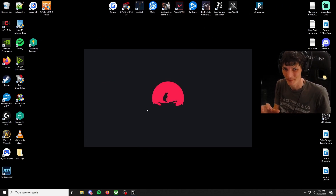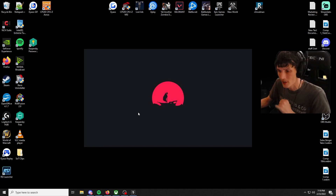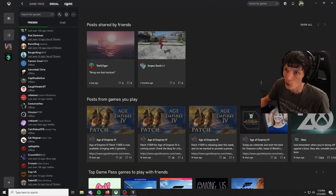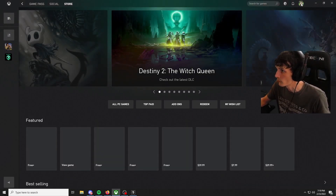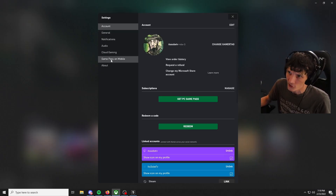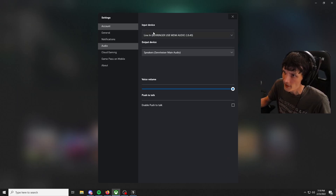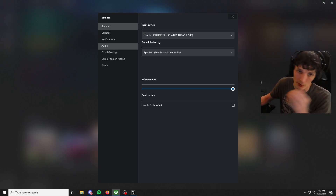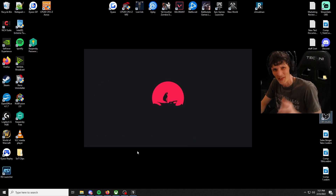Make sure you do all these steps, because if you skip one it still might not work. The next thing you're going to want to do is open up your Xbox app, go to Settings in the top right corner, browse down to where it says Audio, and ensure that your input and output devices are set properly — make sure this matches what you put in the other sections.